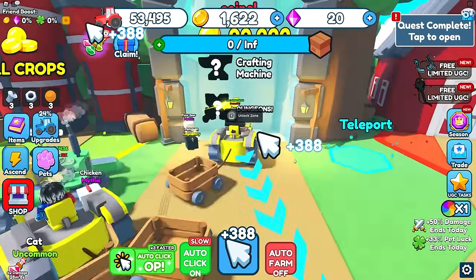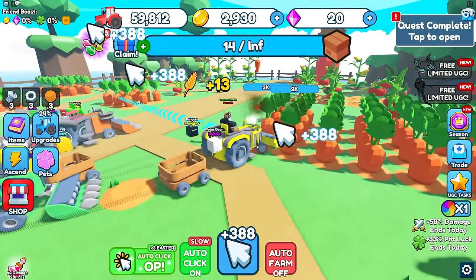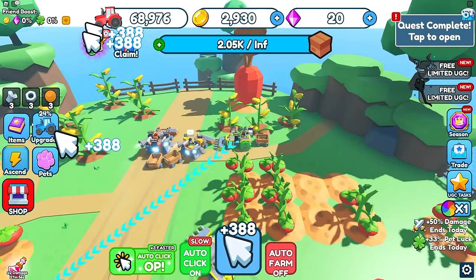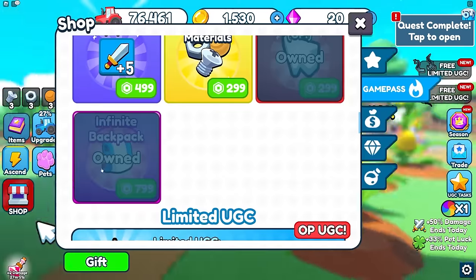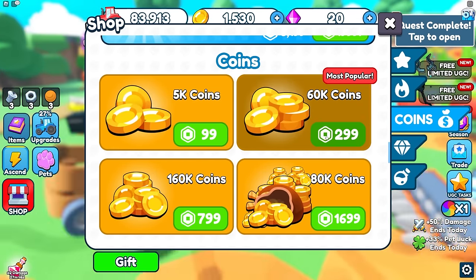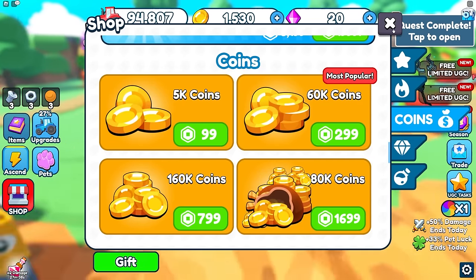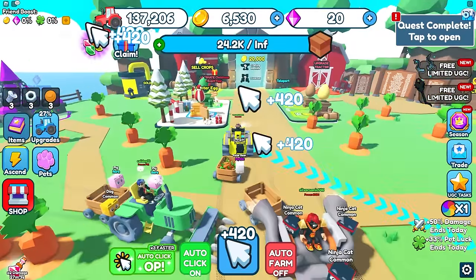We need to unlock the next area for trading. All I need is 20,000 coins but I spent all my money. I could just buy my way there — 5,000 coins is 100 Robux. I'll buy that for 100 Robux, which gives me another 15,000 coins. Now I have around 100,000 crops and just completed a quest.